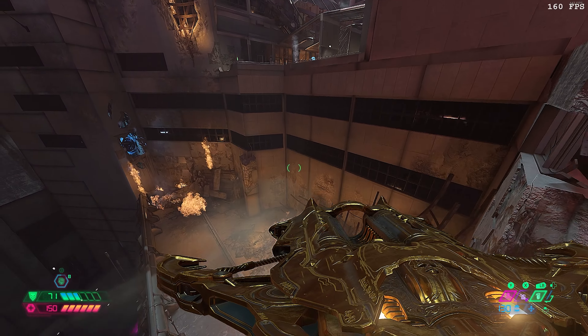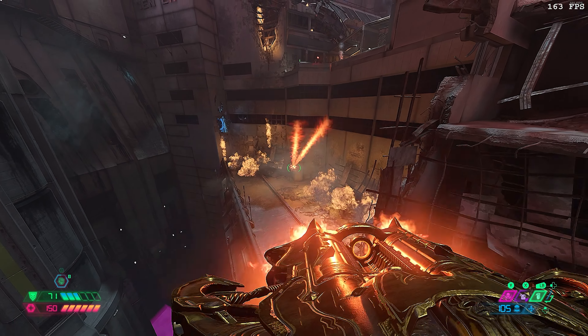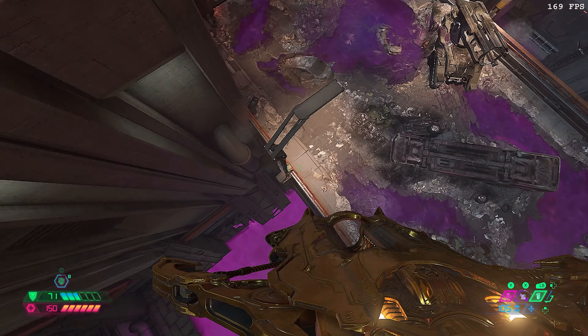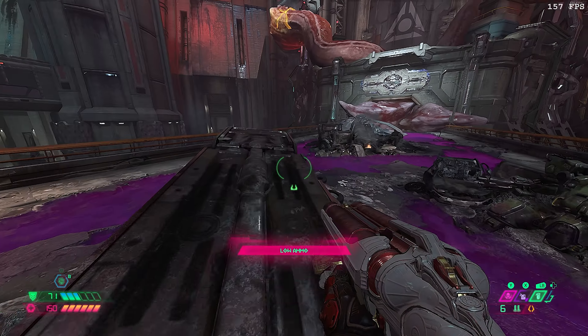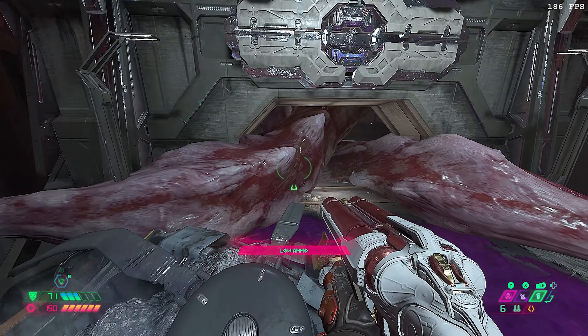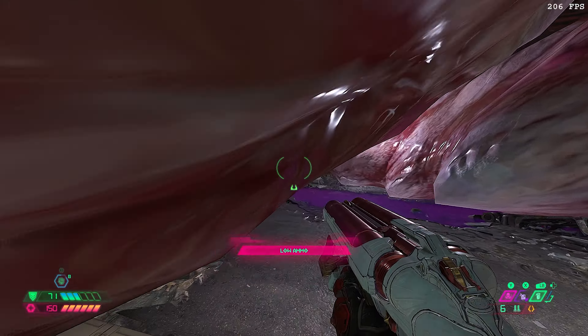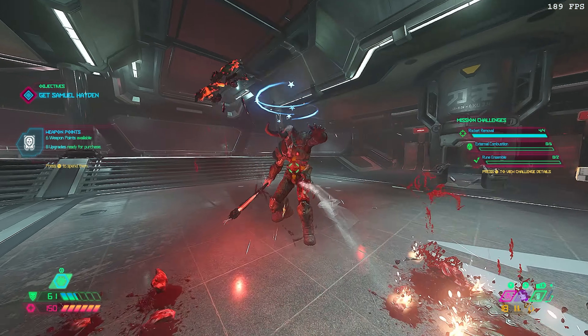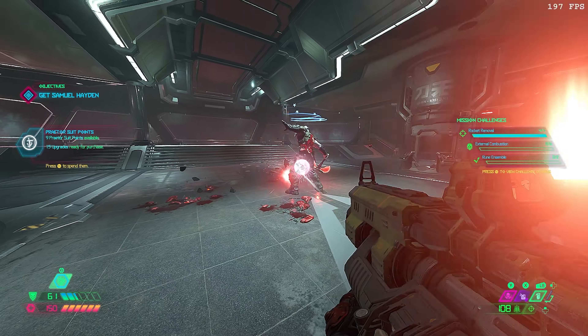Once you get as high as possible, turn around and use the Ballista to shoot yourself toward the bridge. Every time you shoot the Ballista there's a slight knockback, and this is increased when you're in the air. I'd personally recommend practicing this in Mission Select on a previous save slot, because it's not easy to do the first time around. Here's my method for this part — it's really hard to explain so I'm not going to, but watch and learn if you want.